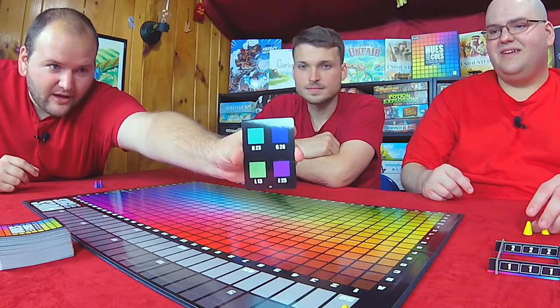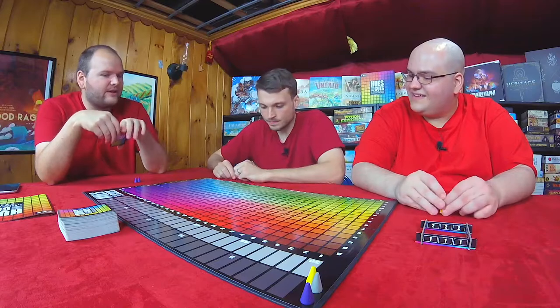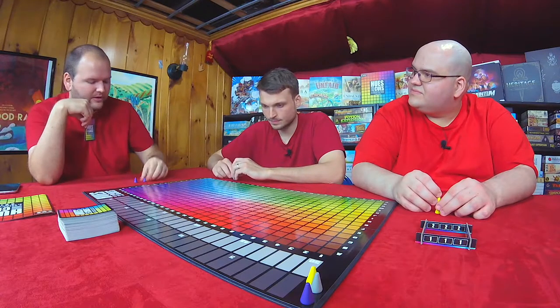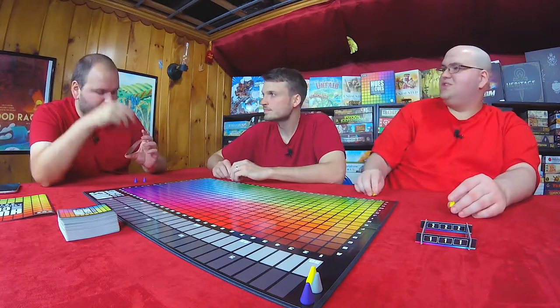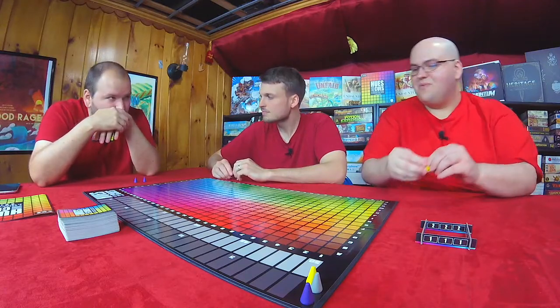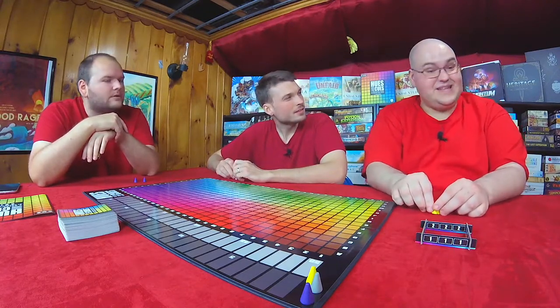So how the game works: the cue giver draws a card. Each card has four different colors to choose from. You simply choose one and give a one-word cue to the other players. They then place one of their markers on the spot on the board they think matches the color. So like, if I was trying to do D's shirt, I would say 'ketchup.'